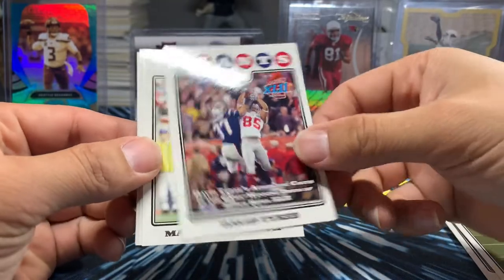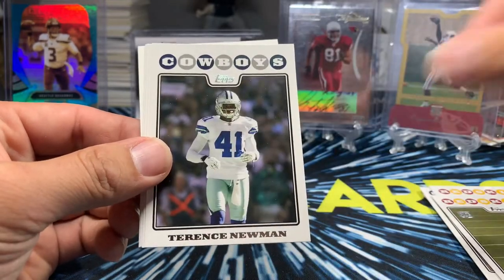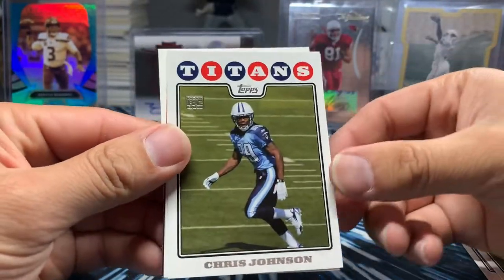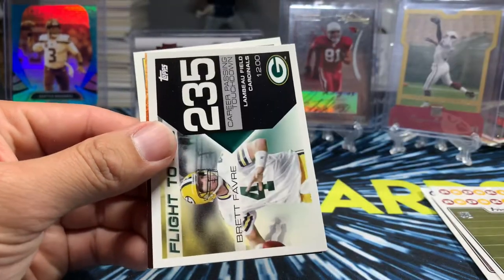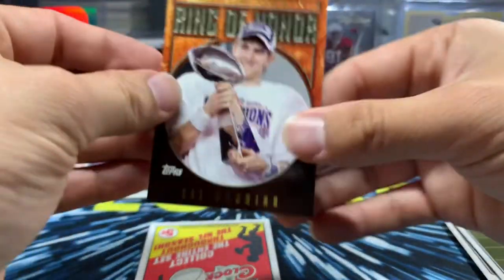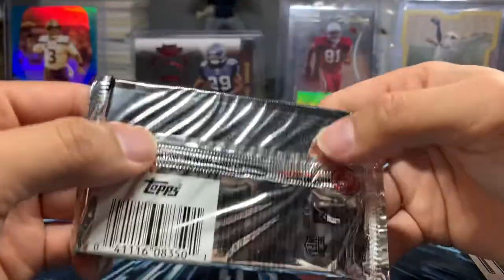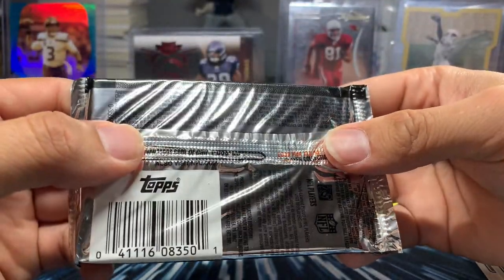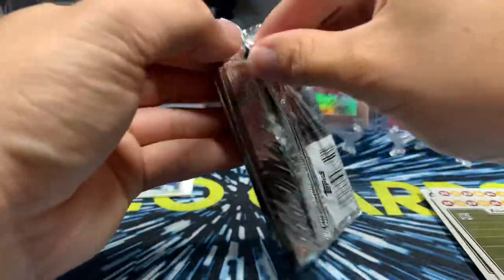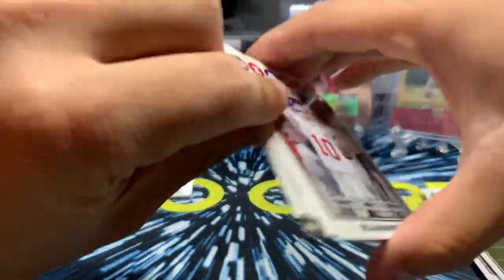David Tyree — talking about the Super Bowl catch, that's a really cool card to keep. Marshawn Lynch — before he switched over. Brandon Stokley. Terrence Newman. Chris Johnson — I forgot how CJ2K was in this class. Brett Favre Ring of Honor. Eli Manning. These Ring of Honor cards are really cool. I wish they would do more stuff like those moments cards throughout the season.